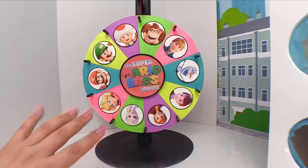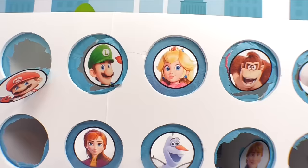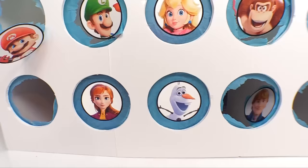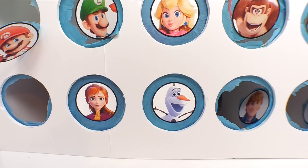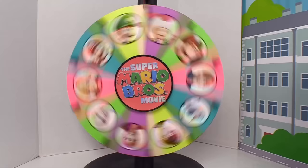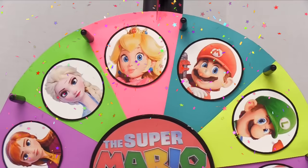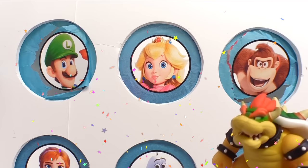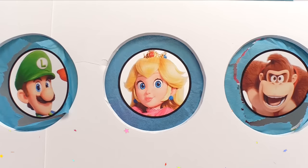This round we could possibly have a winner. All we have left on Mario's team is Princess Peach, and on the Frozen team we have Olaf and Anna. Let's see if we have a winner. Super Mario just won — we landed on Princess Peach! Peaches, Peaches, Peaches! I knew my Peach would win. Let's see what Princess Peach brought us.